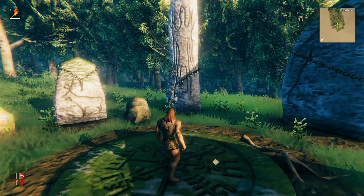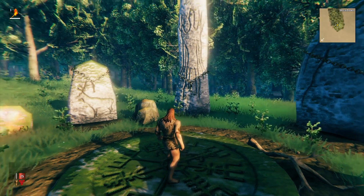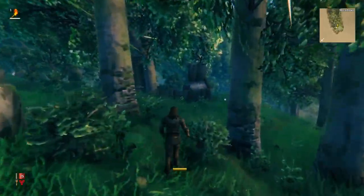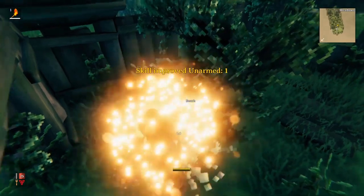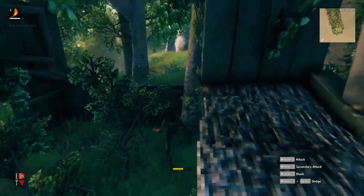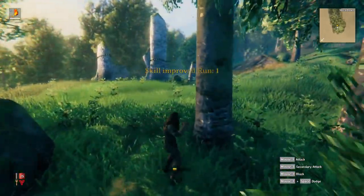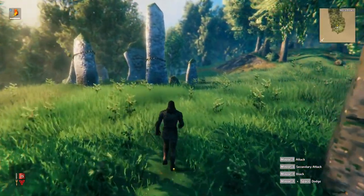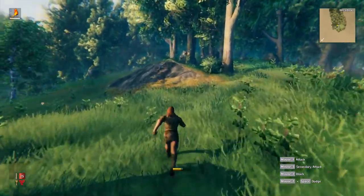A quick call — turns out my vehicle's warranty's expired. That's the third time and I do not have an address nor a car. Alright, so: unarmed — mouse two is to block, three is to kick. Two plus space is the roll. There's an arrow pointing this way.